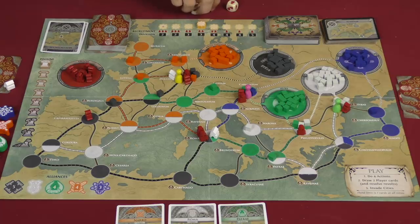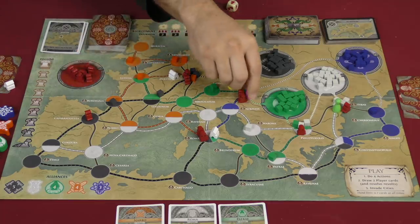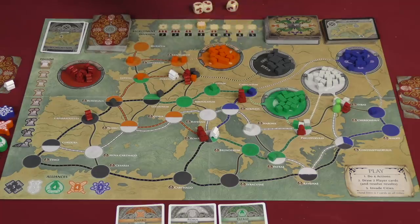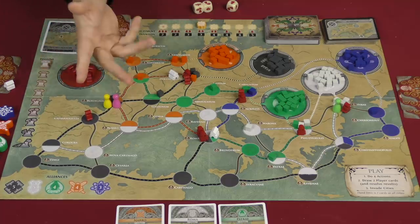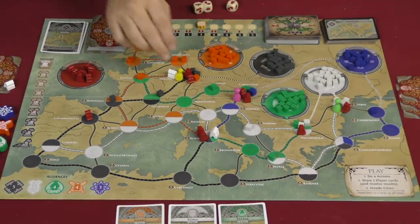You can also plot — passing one card from one player to another. You both have to be in the same location, and you have to pass or take the card that matches that location. So say we're both in Bordigala here; for one action I could give you that card or take that card from you.